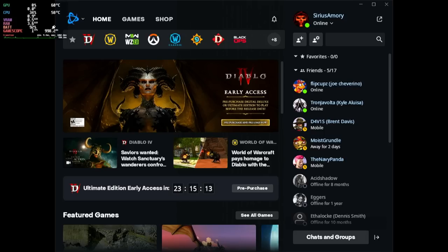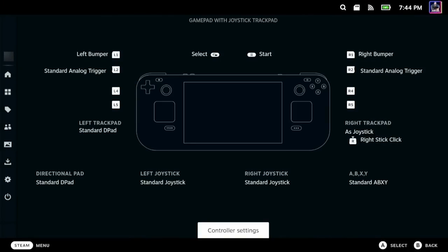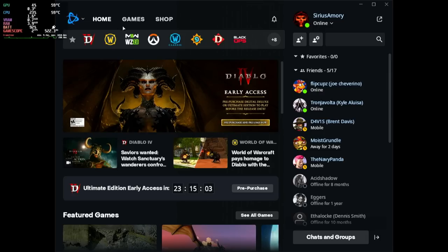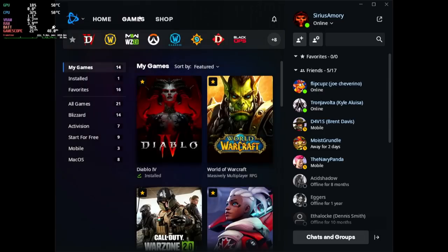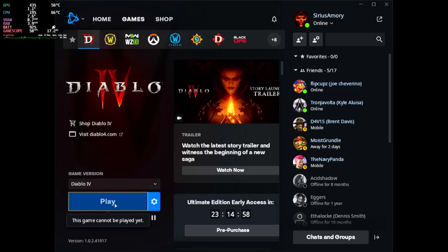Now that we are in Battle.net, we're going to double check. We're going to press the Steam button, go over to the right, and make sure we're on Gamepad with Joystick Trackpad, which should be by default. Then we're going to hold the Steam button to use the mouse, hit games, then go over to Diablo, then play. And when you launch the game, it should detect your controller automatically. But that was pretty much it, guys — I hope this guide helps anyone out. If you have any questions, just post them below in the comments. Thanks.